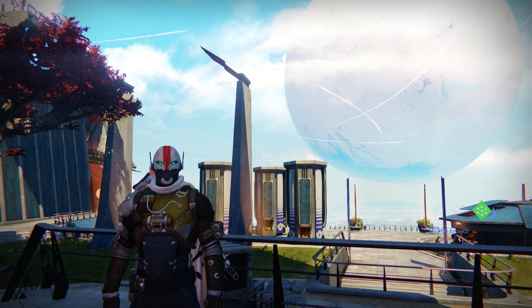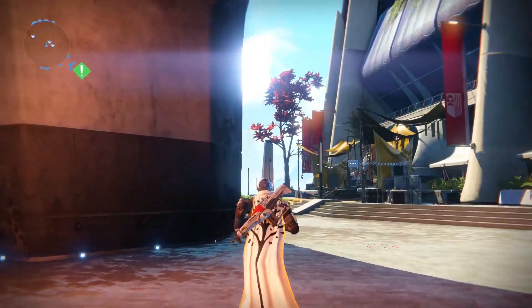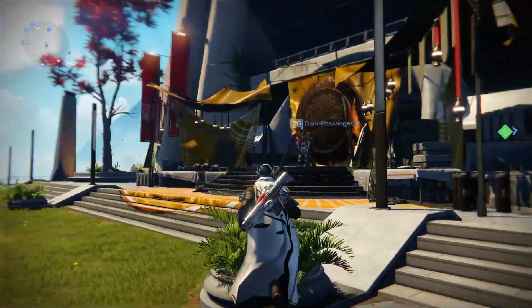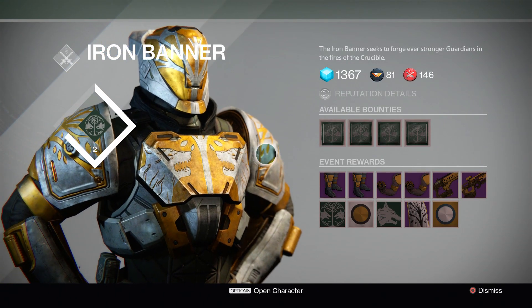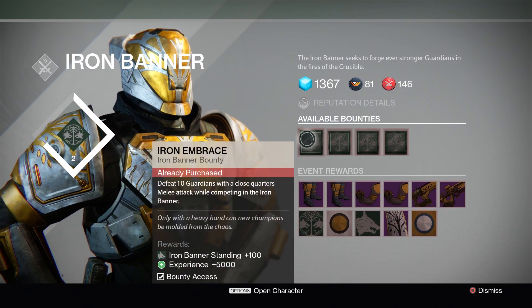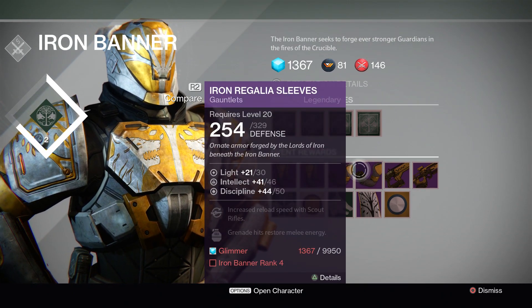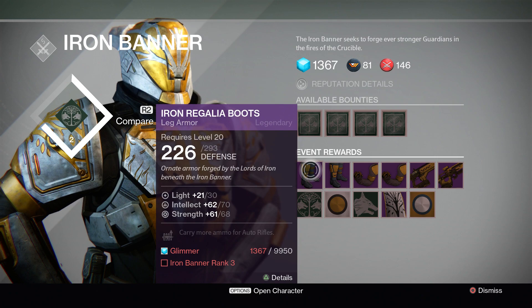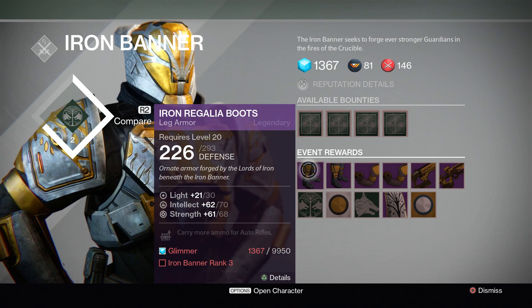To maximize the amount of reward you get, first things first, let's go see Lord Saladin at the back of the tower. You can see he's got a pretty sweet setup here — big flaming iron ring and really nice carpentry. One of the biggest changes from last week to this week is he now sells his own bounties and you redeem them here as well. He's also got some boots and sleeves that can get you up to level 30, so they're as good as raid armor, but you can only have two equipped at any time.